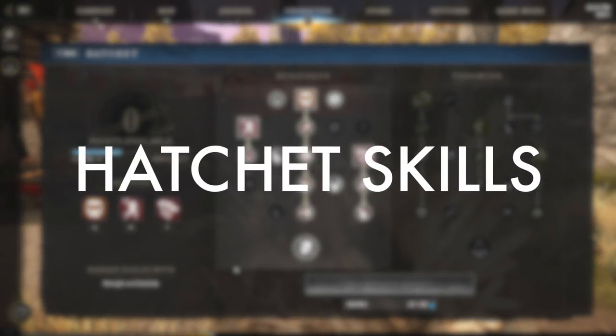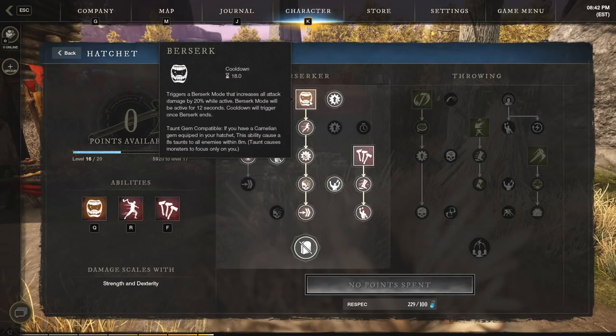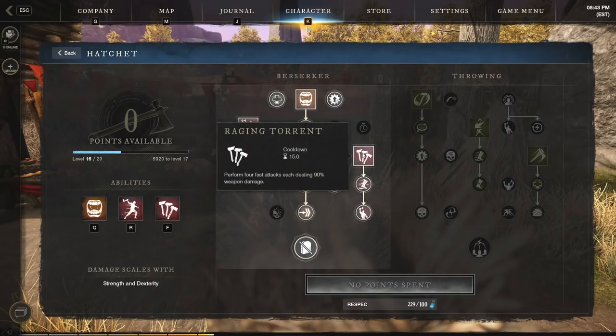Let's jump into the skills section, starting with the hatchet — our main damaging weapon on this build. We've gone with the berserker tree exclusively. We've got berserk, which is a big part of the extra damage: 20% damage done while in berserk, which means you can still do strong damage on a heavy armor build. We also have feral rush, which is good for moving around quickly and leaping to a target if they're getting out of range, getting you back into melee range so you can continue with that hatchet. And of course we have raging torrent for fast melee attacks.